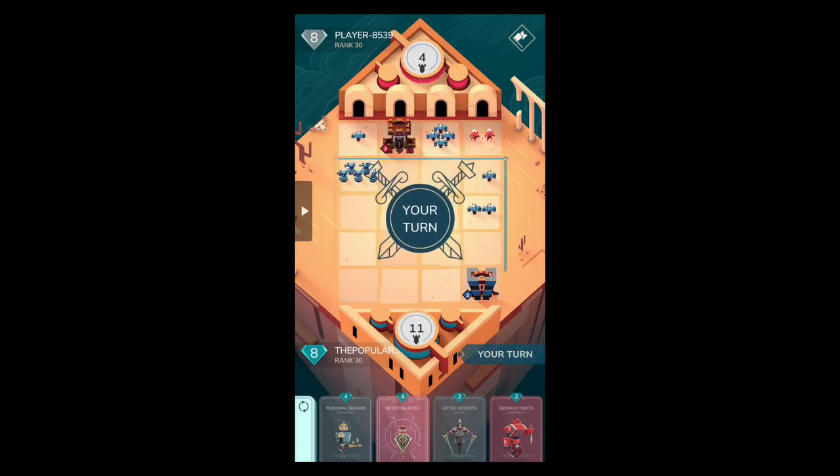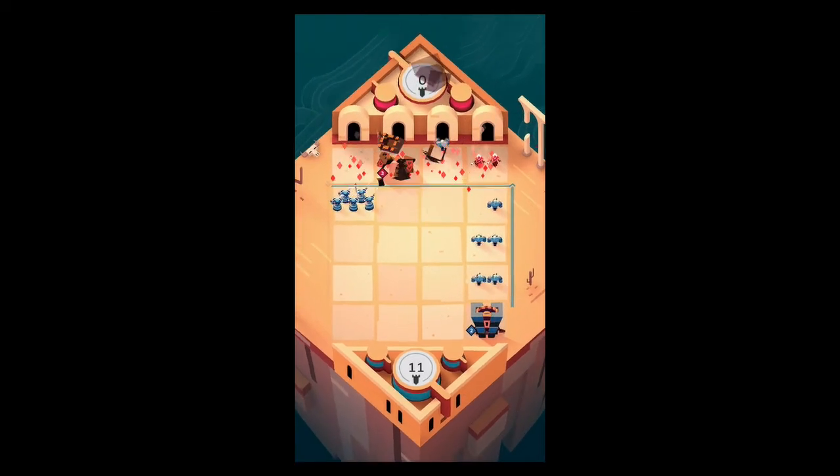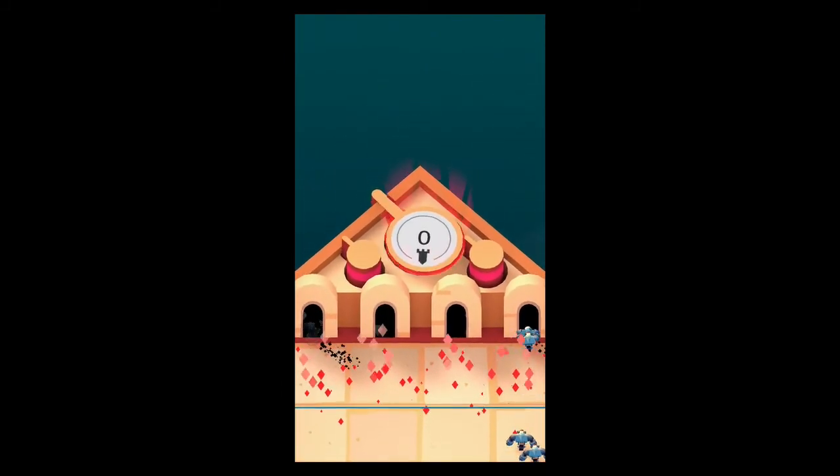He spawned fell flares and ended his turn because he didn't realize that fell flares don't move forward — and we've won another match.